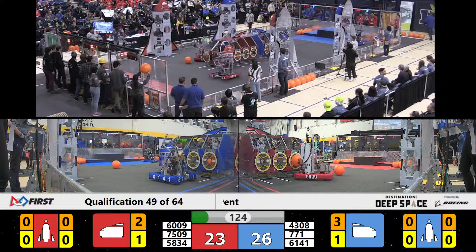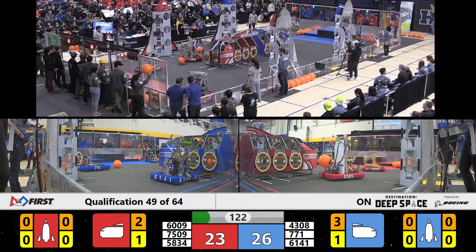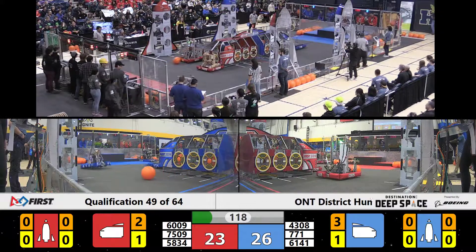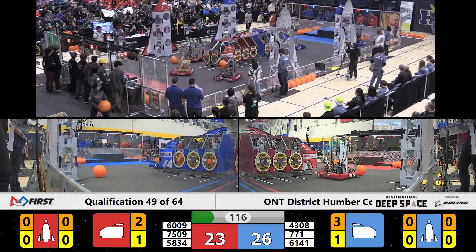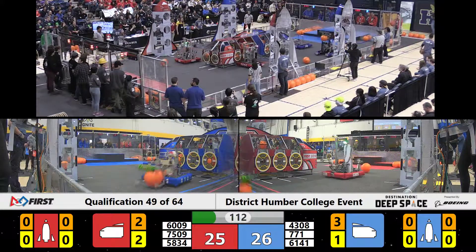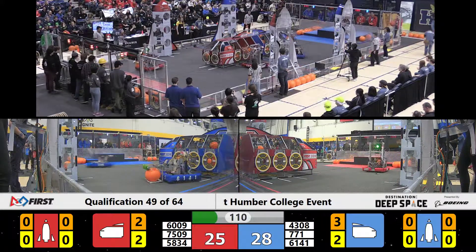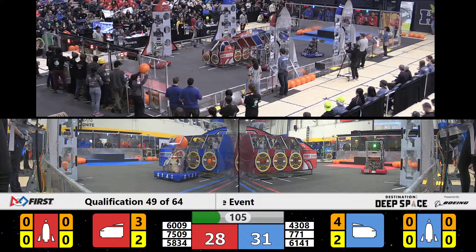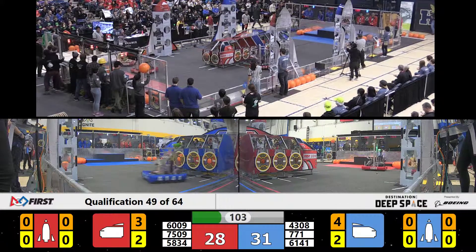Senator O'Connor College School has a cargo shot — a little high — but they tip the rebound back in, and that's worth three points. Cyberheart now going to work towards trying to score some cargo for the red alliance. They drop one, but another one rolls right in front of their robot — serendipity is their friend. 6009 — that one comes out as well. Senator O'Connor College School doing a lot of clicking; I don't know if that's good for your motors, but if it gets the job done, why not.